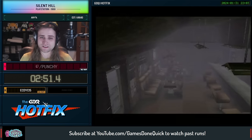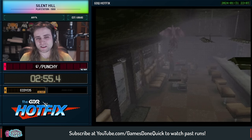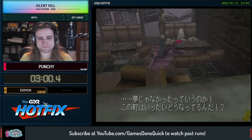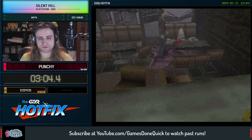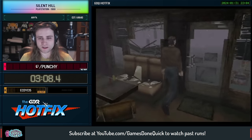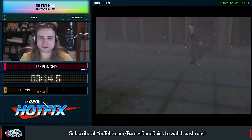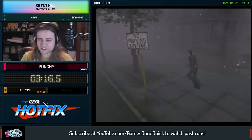Our first enemy, the air screamer, is going to burst through the window. We're just going to gun it down straight away. How many bullets this takes is random — that is a six shot, which is on the high end. I think the range is three or four to six. It's not a big deal, but it is a small deal.